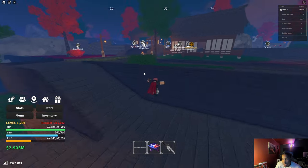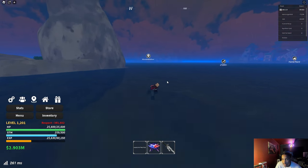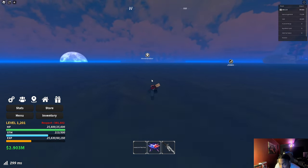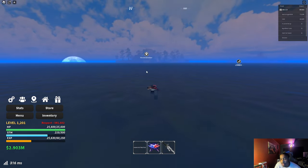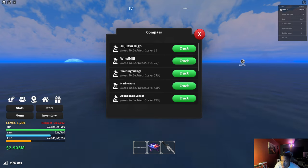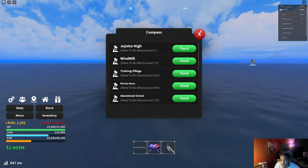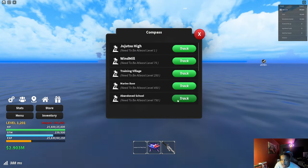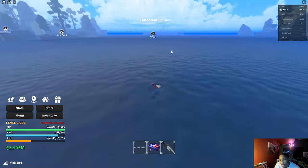First, when you come to the starter island, y'all can go to the starter island and then make a left. Y'all gonna go to this island right here — I think it says Abandoned School. Yeah, that's what it is, Abandoned School. So y'all want to go there. If y'all can't find it, you can just click Track and then it'll pull up a tracker and send you there.